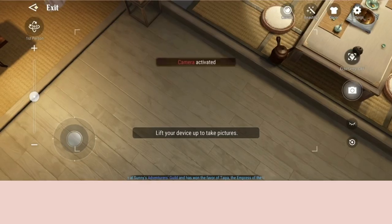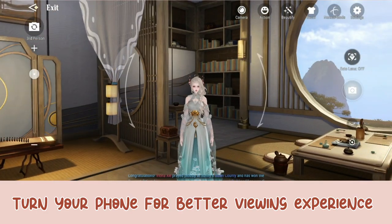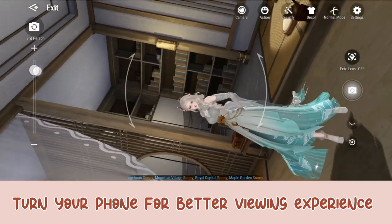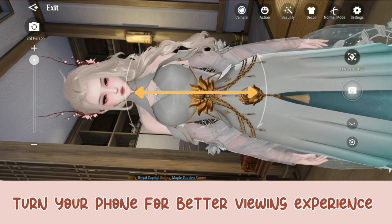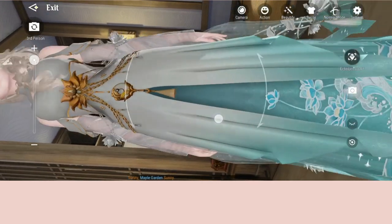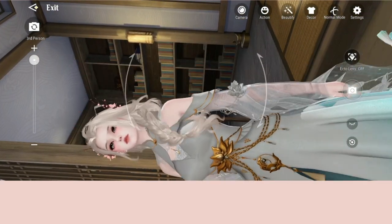Next I will show you how to use the portrait mode. In portrait mode, only the up and down is working — the left and right doesn't work, so you actually have to adjust the angle and it's not easy.